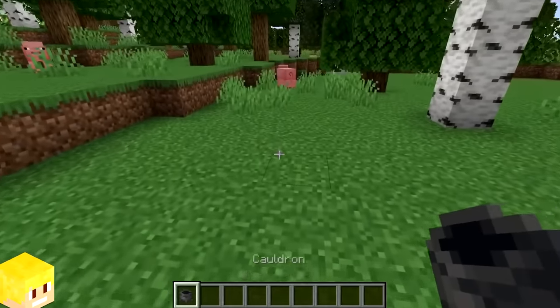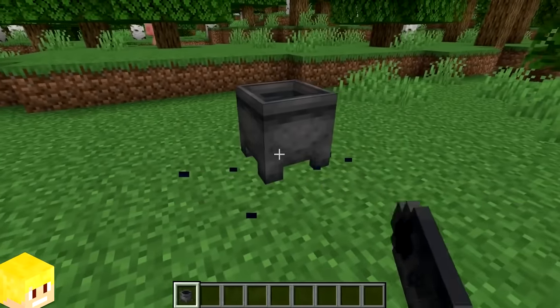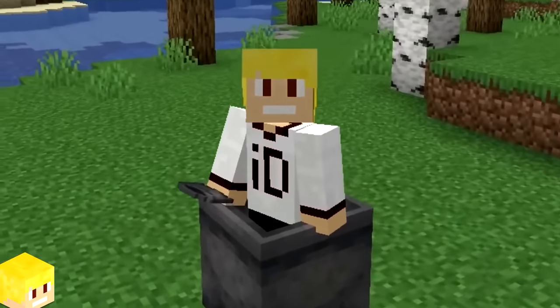When you destroy a cauldron in Minecraft, you will notice that the broken particles are this weird sort of blue colour instead of being the same colour as the cauldron itself. Very strange indeed. Anyways, moving on.